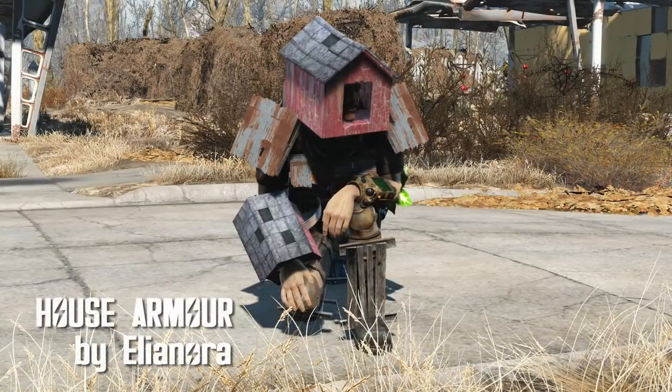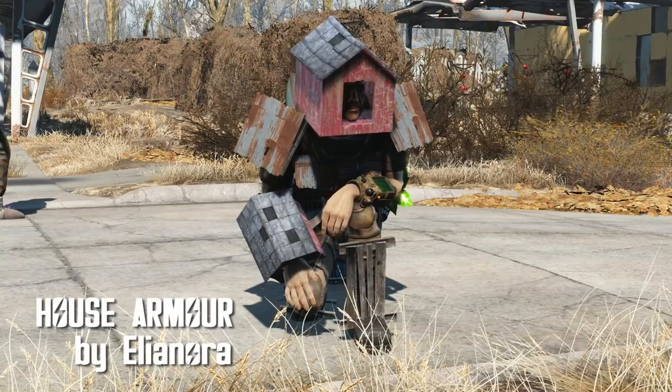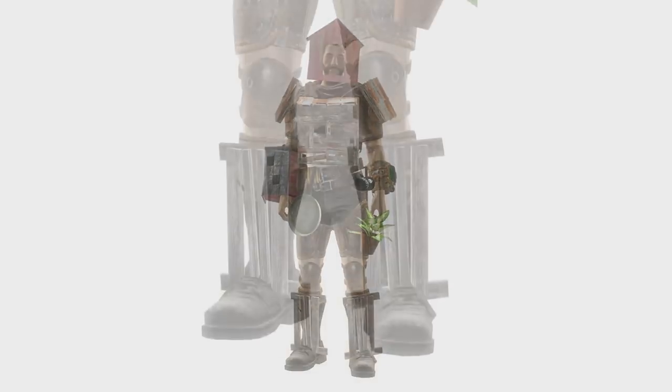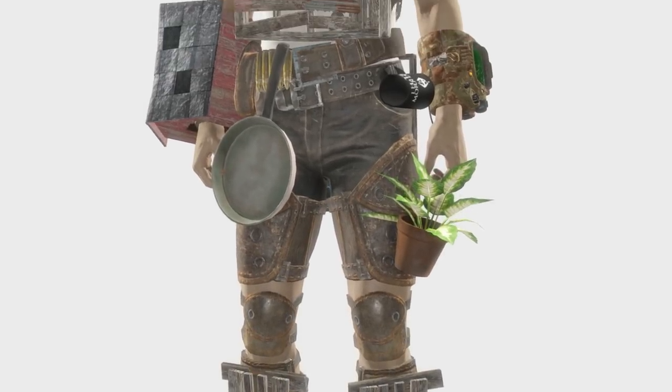House Armor by Eleonora. You'd think this would be the weird mod of the week, but guess what? It's not. You can now wear a house — or tiny houses. Dog houses and fences and stuff, all over your body.